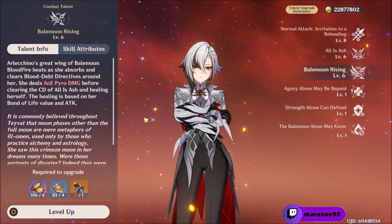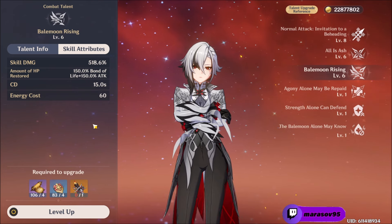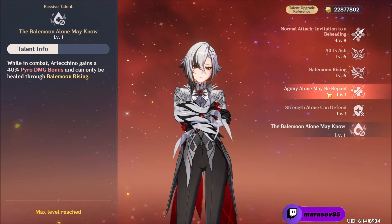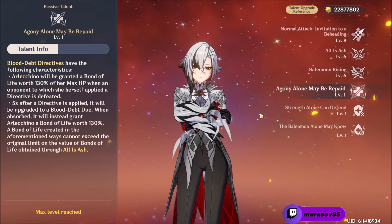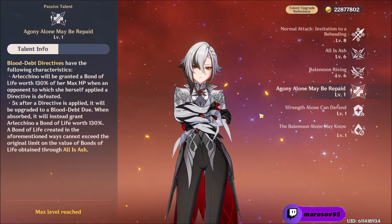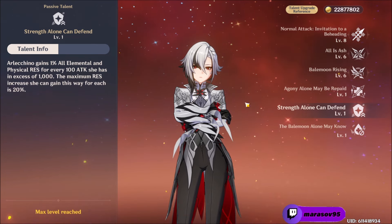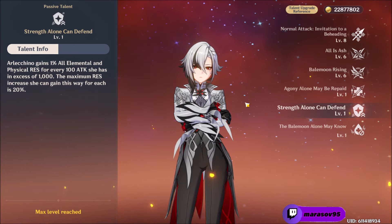Her Elemental Burst also absorbs and clears the directives from enemies around her, deals AoE pyro damage, heals Arlechino based on the Bond of Life and attack that she has, and resets the cooldown of the Elemental Skill. Her first passive: while in combat, she gains a 40% pyro damage bonus and can only be healed through her Elemental Burst. Her second passive makes the Blood Debt Directives grant Arlechino a Bond of Life worth 130% of her max HP when an opponent with a directive is defeated. After 5 seconds, directives become Blood Debt Dues, granting Arlechino a Bond of Life worth 130% when absorbed — however, these Bonds of Life cannot exceed the limits set by bonds obtained through the Elemental Skill. Her third passive: Arlechino gains a 1% increase to all Elemental and Physical Resistance for every 100 attack she has in excess of 1000, with a maximum resistance increase of 20%.